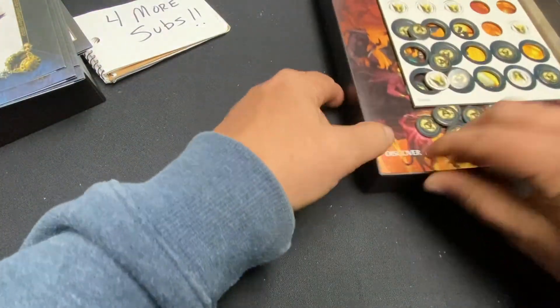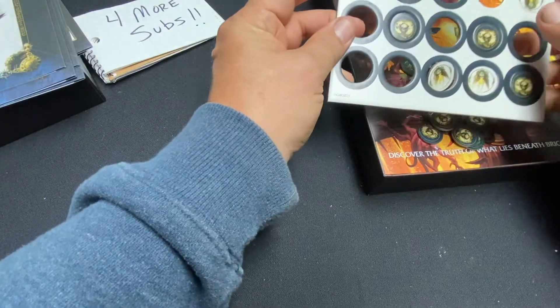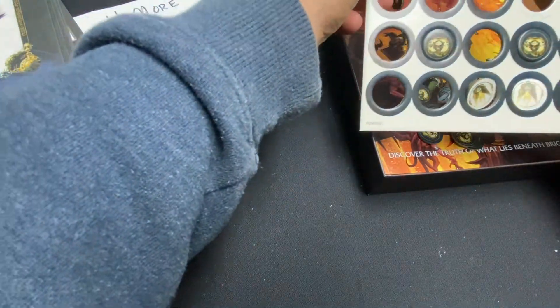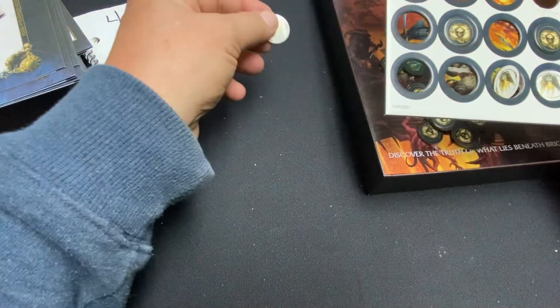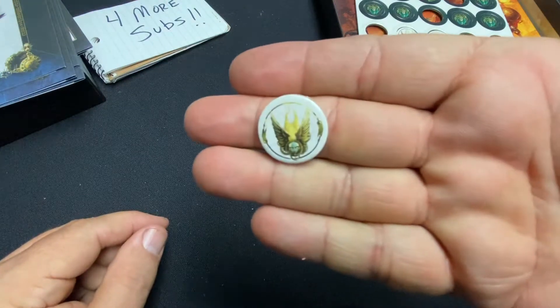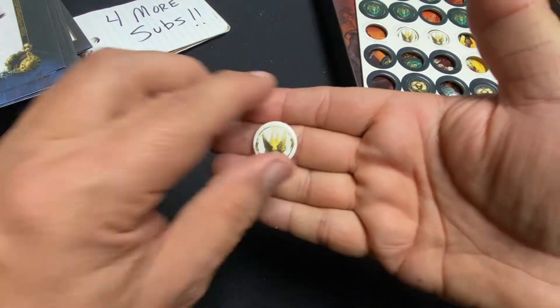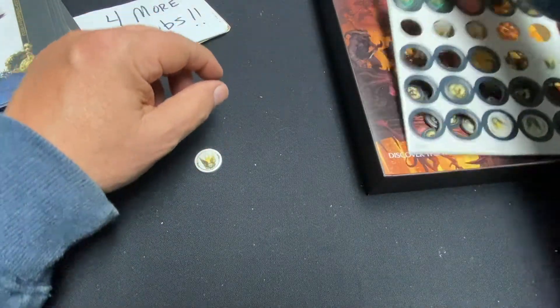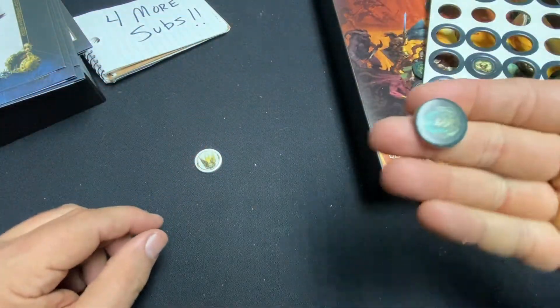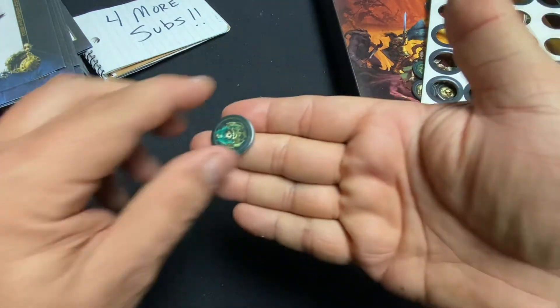Let's see what else we have — the tokens. I believe these are your soul fire tokens. These are your soul fire tokens — you get so many of those to be able to use at appropriate moments. And then you have what's called doom tokens. And then I believe these are what's called your metal tokens.